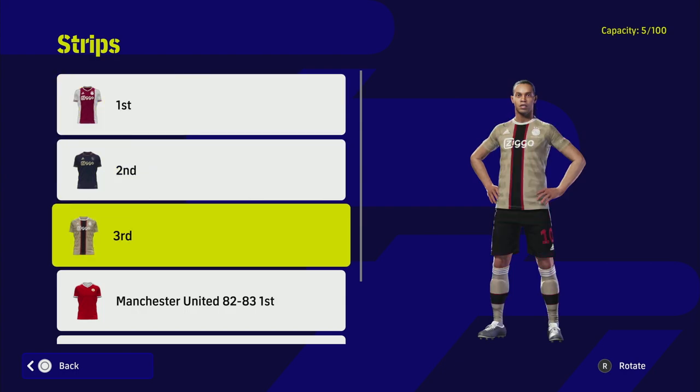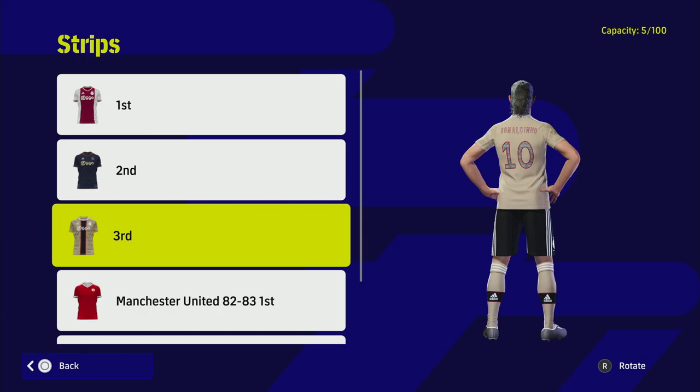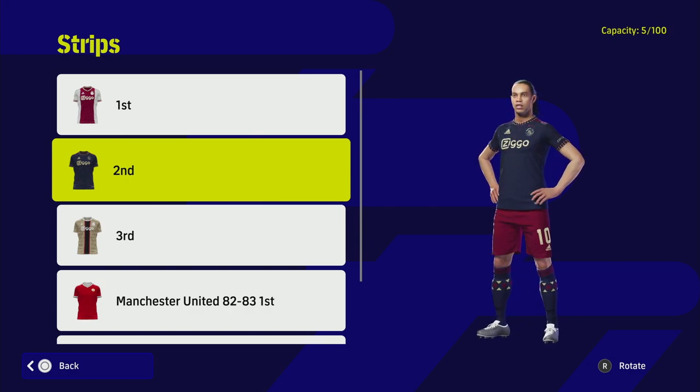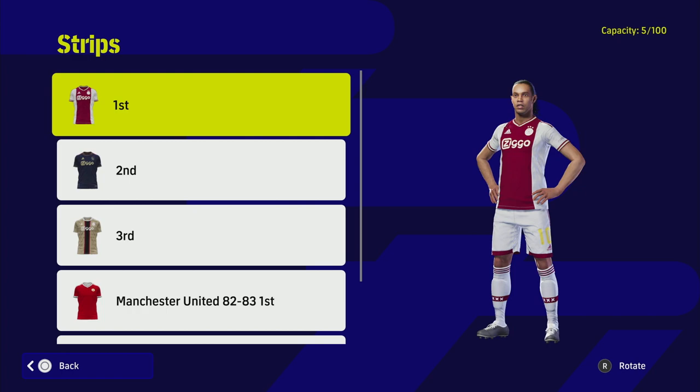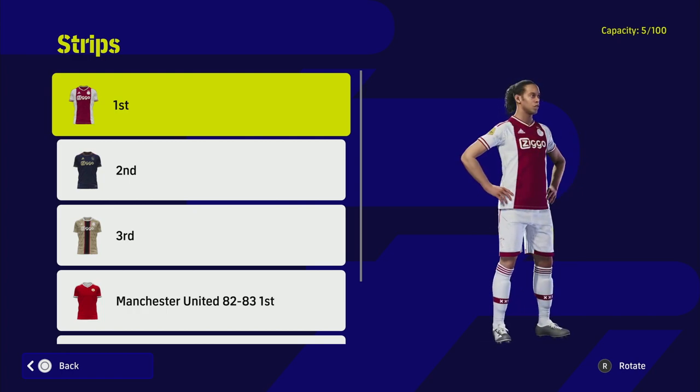First up we have Ajax. They've got three beautiful kits — I love a gold kit and I love the font of the player lettering as well. You've got the home kit, the away kit, and the third kit, so three kits to choose from. A lot of teams don't have three or four kits, so these are a bit of an exception. The home one is just a plain, classic Ajax kit, modeled by Ronaldinho.